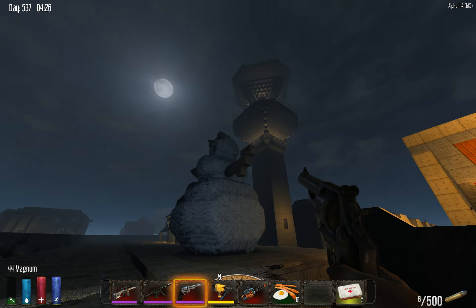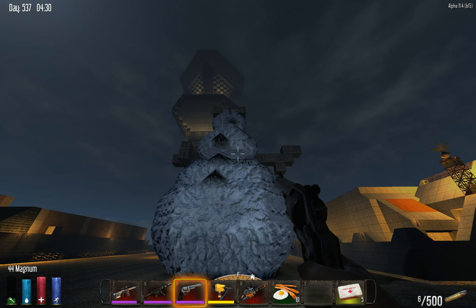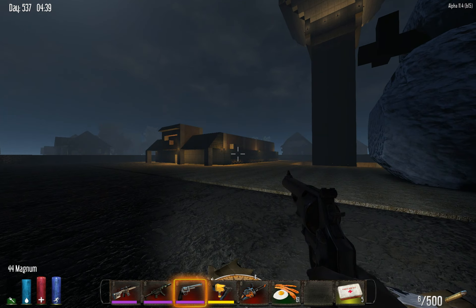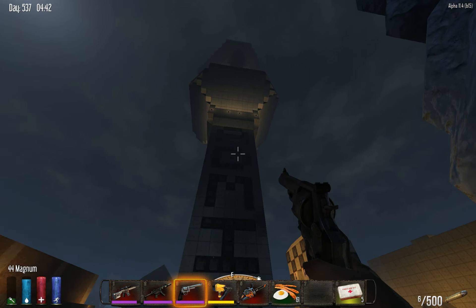There are some new additions here that you will not be familiar with. This is the snowman — just ignore that noise, they're jumping from the hips of death over there. We'll get a better view of him during the daytime. And this, my friends, is the admin tower.